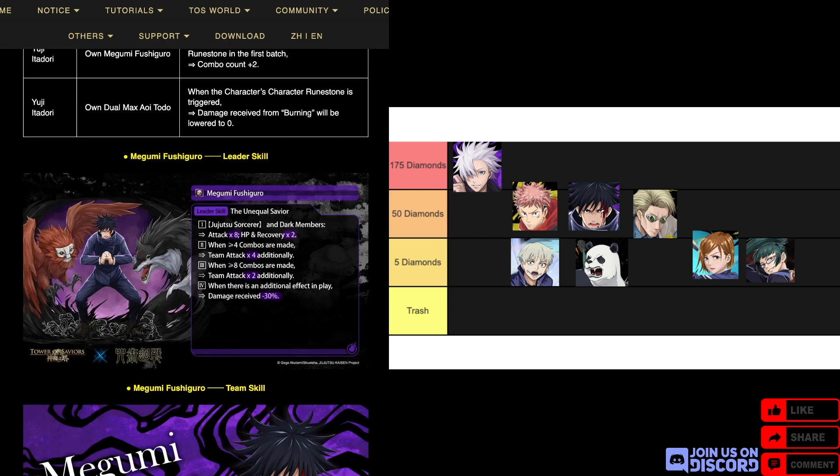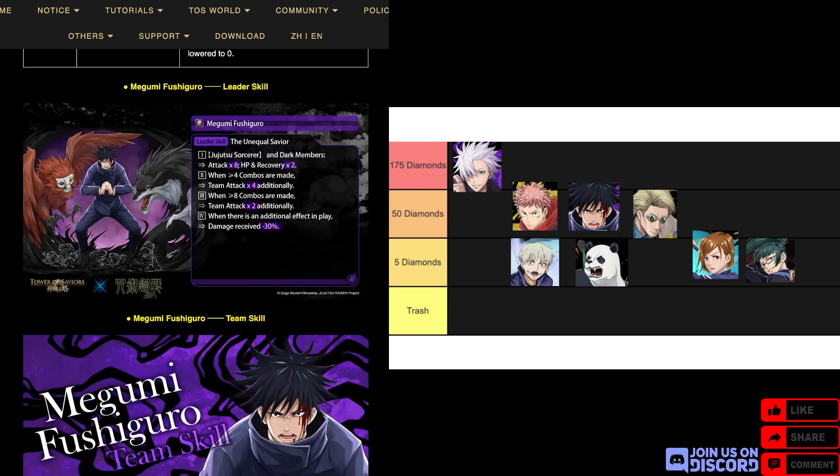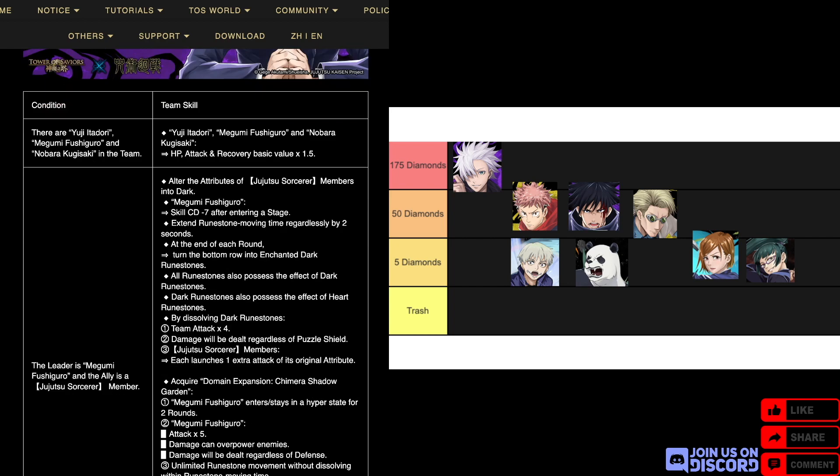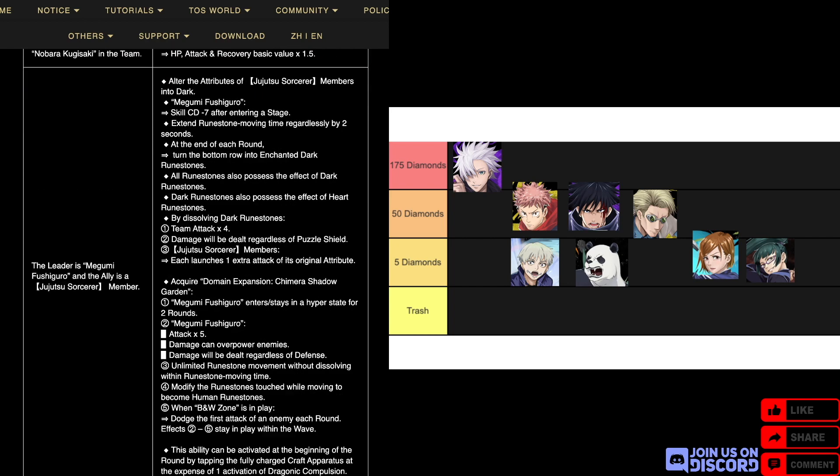Moving on to Fushiguro, a dark human. Standard attack-boosting leader skill — nothing really special. When there's an additional effect in play, damage speed minus 30%, and it works off combos for attack. He gets a stat boost with Yuji and Kugisaki. When he is leader and the ally is a Jujutsu Sorcerer, he alters the attributes of Jujutsu Sorcerer members into dark, and his own active CD minus seven after entering the stage. At the end of each round, the bottom row turns into enchanted dark runestones.